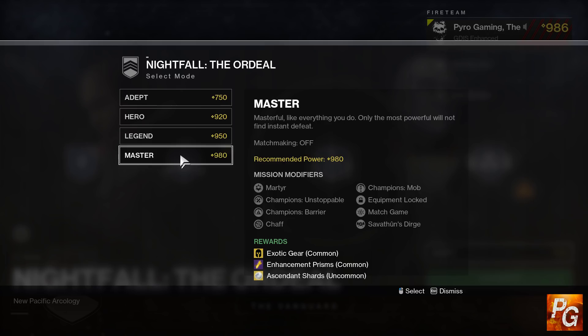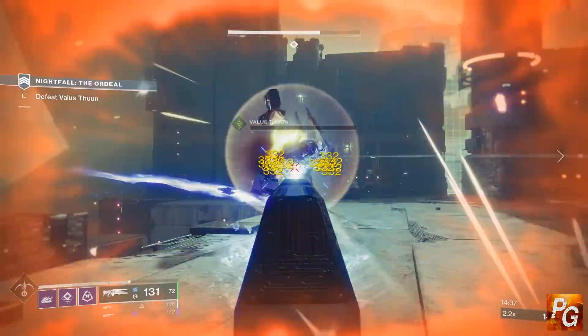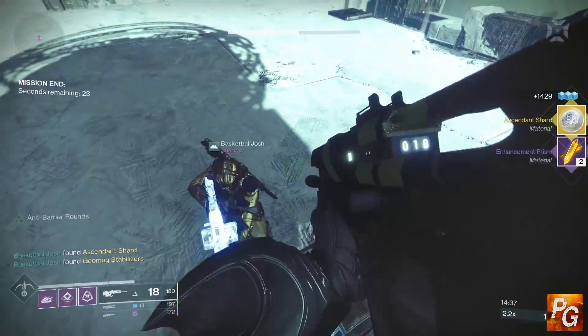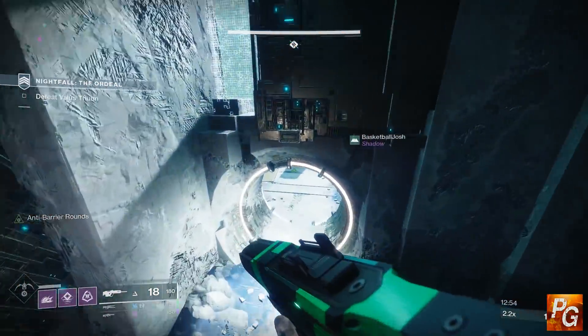If you really want ascendant shards, you need to farm 980 Ordeal Nightfalls. There is no cap to how many you can get. You're pretty much guaranteed some enhancement prisms each time you complete it, as well as a very good chance at an exotic armor piece, and of course a chance at ascendant shards. The 950, 920, and 750 variants cannot drop ascendant shards — I've only ever seen them drop from the master Nightfalls. They drop relatively frequently; every one or two 980 Nightfalls I typically get one ascendant shard.